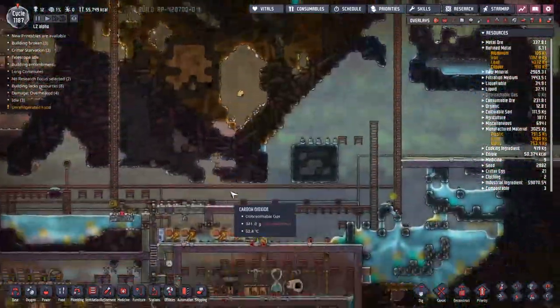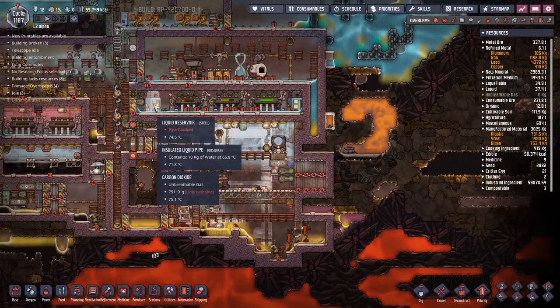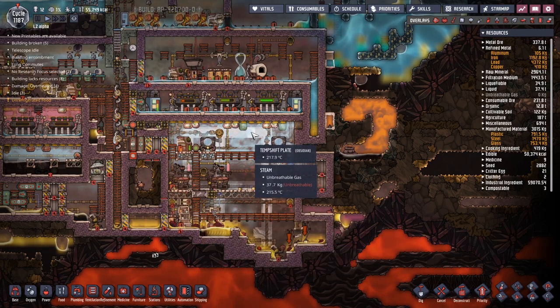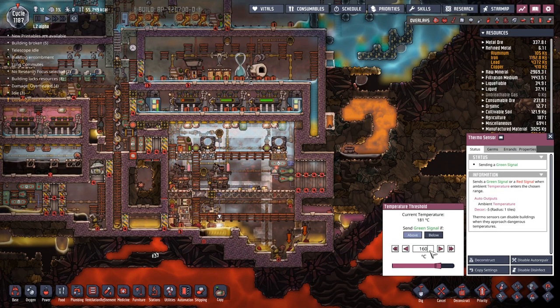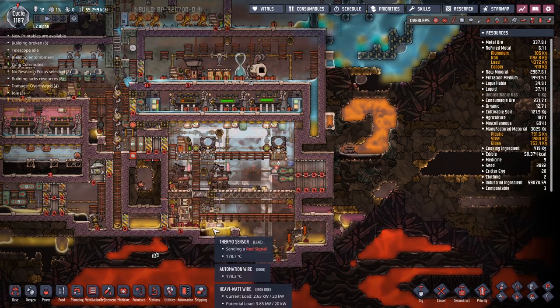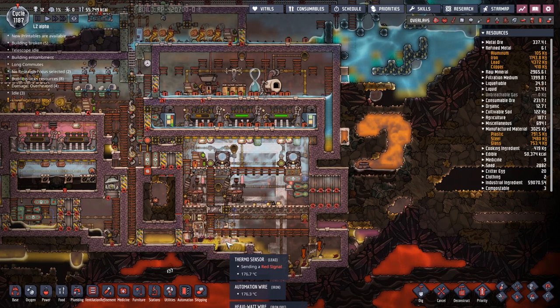When I left you guys last time, we had a little bit of a problem down here. As you can see, we are building up too much water in our liquid reservoir. But I think there's an easy way to solve that — the temperature shift plate up here is about 20 degrees too hot. So I'm going to take about 20 degrees off of that, and hopefully this should mean that all the water gets pulled down there. I don't know whether this is going to be a permanent or a short-term solution.